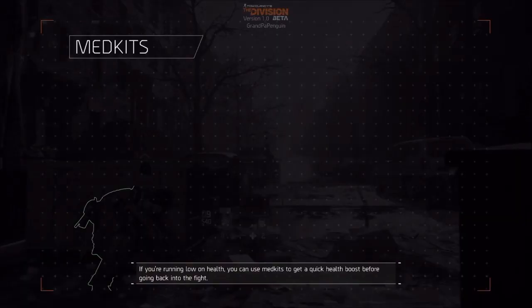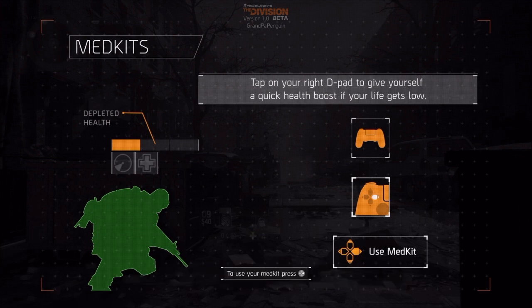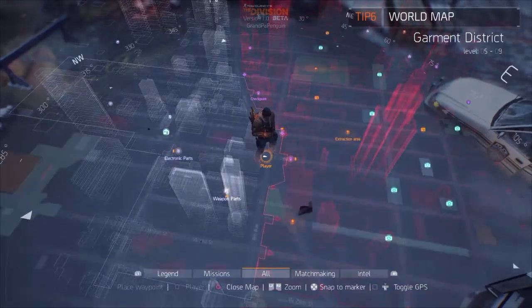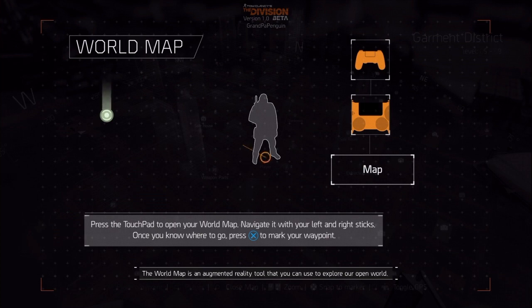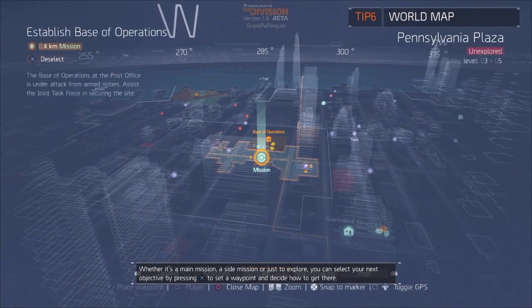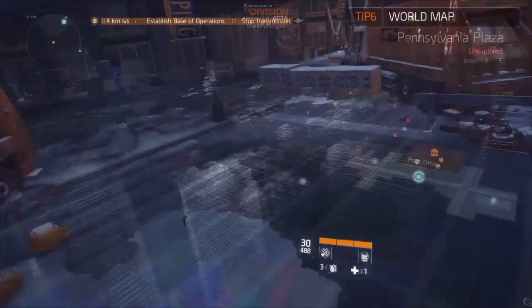If you're running low on health, you can use medkits to get a quick health boost. Medkits — she said it with an accent. This is like Battle Royale where you have to stab yourself. The world map is an augmented reality tool you can use to explore the open world. You can access it at any time by pressing the touchpad on your controller. Whether it's a main mission, a side mission, or just exploring, select your next objective by pressing X to set a waypoint.